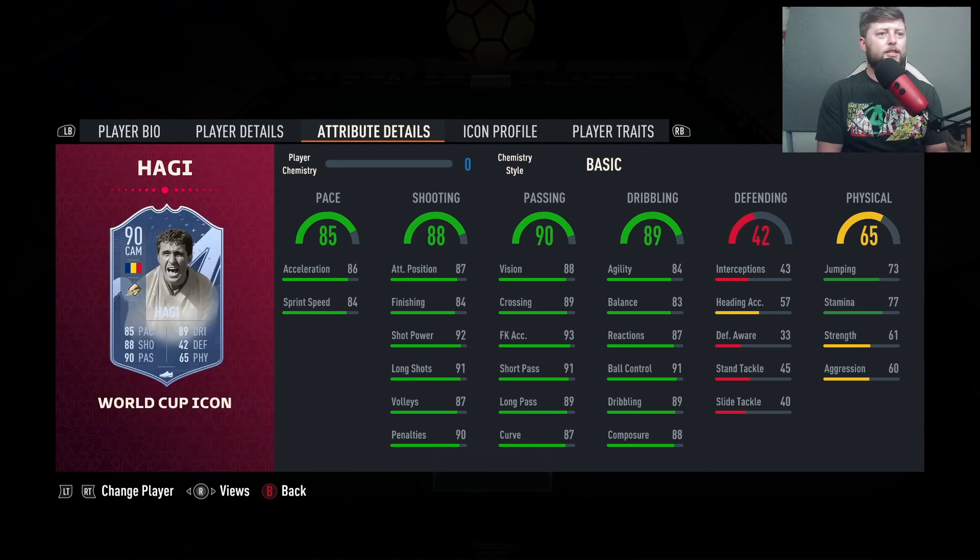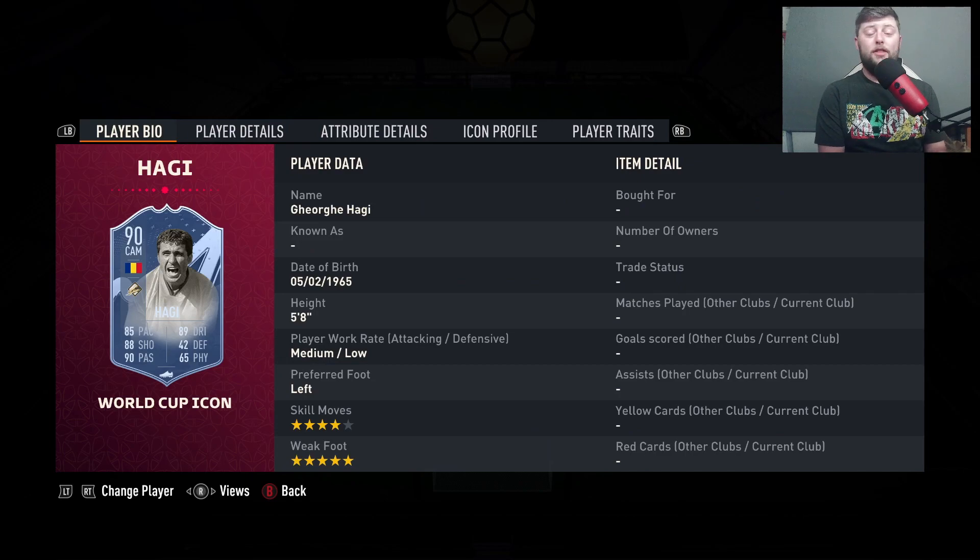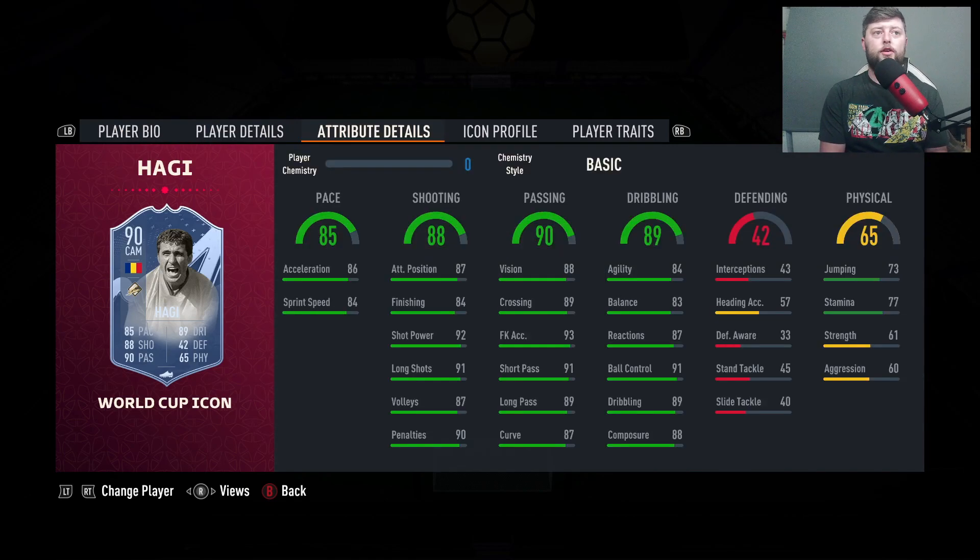Yes, the World Cup Hadji is 100% the one — 4-star, 5-star, you don't get that upgrade on any other version. He does have 85 pace instead, with 90 passing and 89 dribbling. With a Hunter you get 93 pace and 93 shooting. You already have an incredible amount of passing and composure is up. This card is way better — just go 188k straight to this World Cup version rather than the Prime.